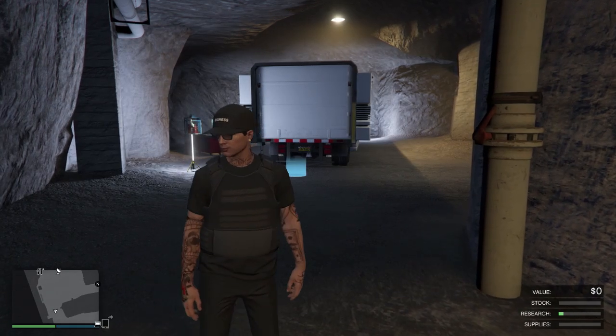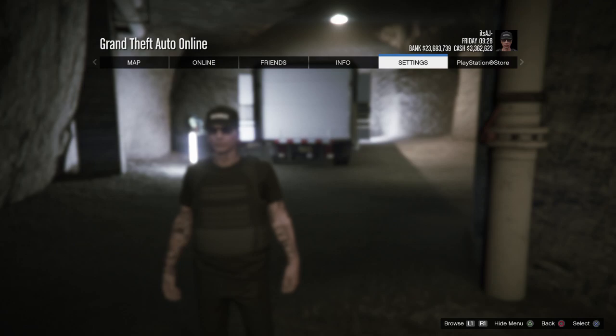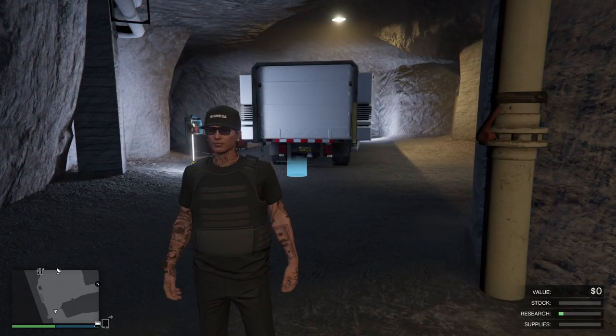Let's get into it. The first thing you're gonna want to do is make sure you are in a free aim session. You can see my targeting mode right there — I am on free aim. That's step one done.